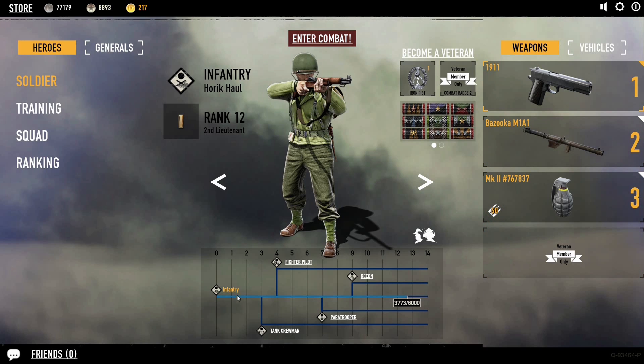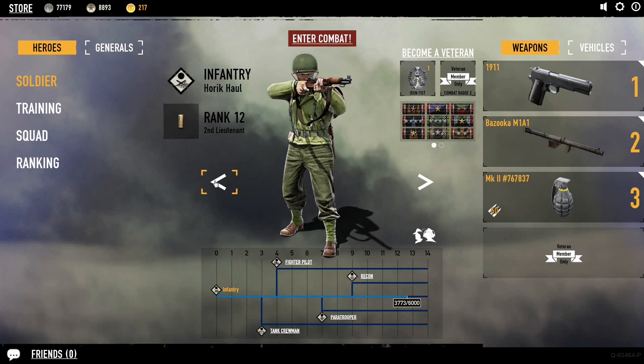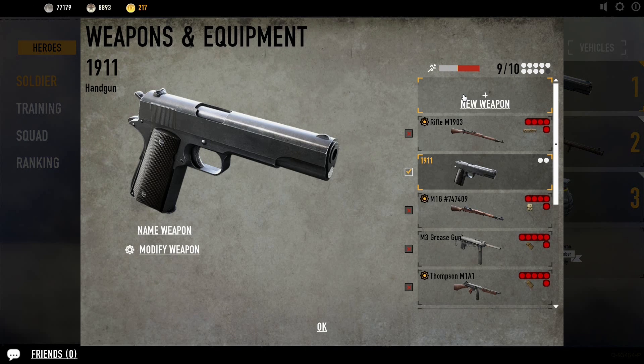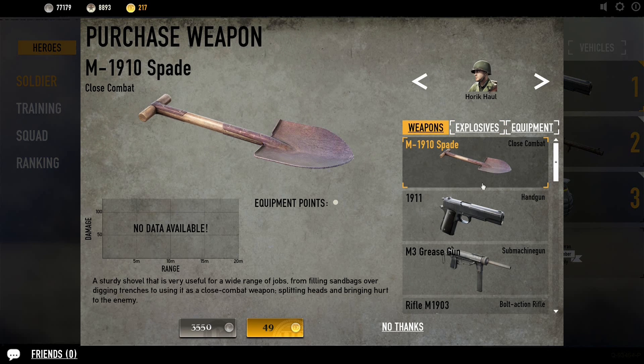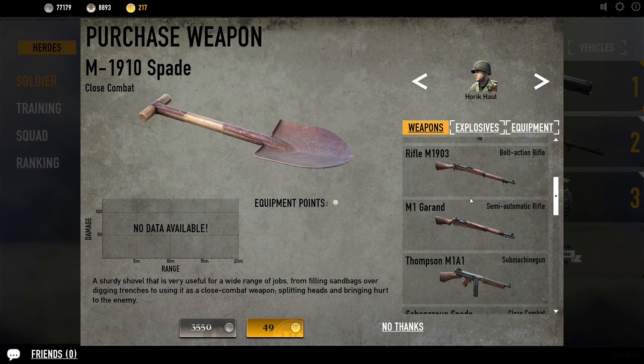First, let's start down here — each soldier you have has a specialization. I've got a tanker in the tank tree and my primary guy as infantry. The thing to be aware of when trying to purchase a sniper rifle is that any infantry can use the default sniper rifle, but not any infantry can use the upgraded sniper rifle or upgrade it.